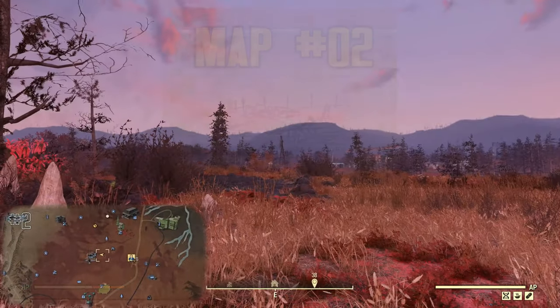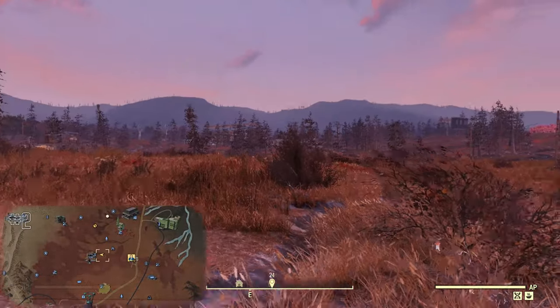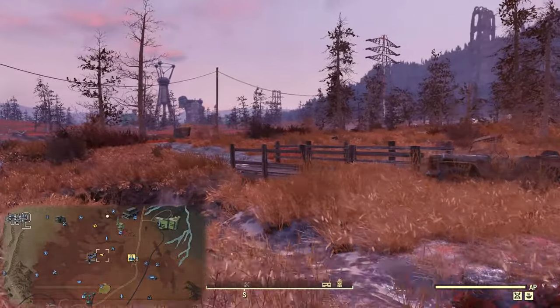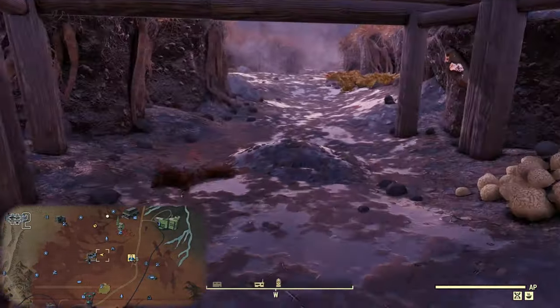The second map leads further north of Watoga, pointing us between the Ranger District Office and the Bootlegger Shack. Between these two locations is a wood bridge, and like the first mound, this one is also underneath. The area just happens to be a bit more shallow.